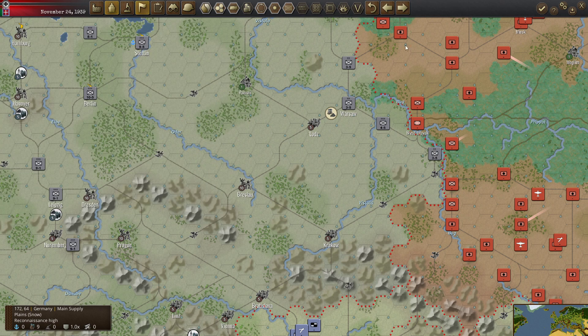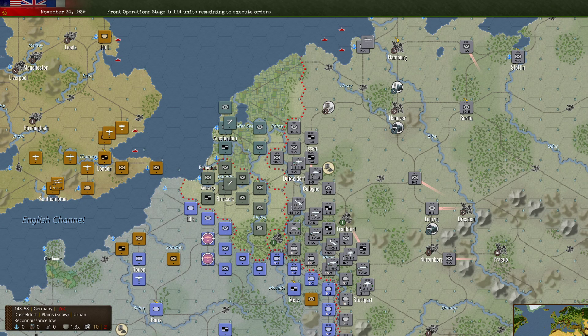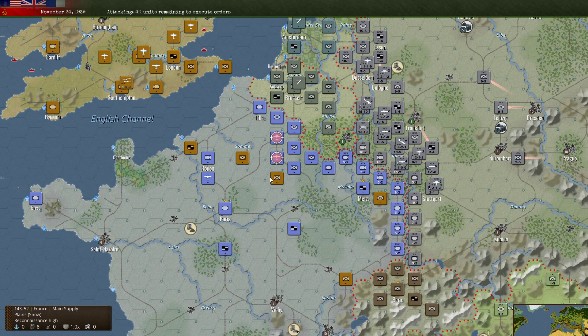We've earned one influence action point — we're playing with that turned on this time. Looking at the map, I've really spread out the BEF. That's interesting. It looks to be all infantry — I thought they had a motorized armored unit last time, I'm not sure.